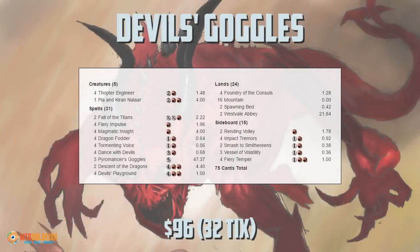Hello everyone, it's Seth, probably better known as Saffron Olive, and it's time for another edition of Budget Magic. This week we got a deck I am super, super excited about. We are playing something very unique, very different, and extremely fun — a deck that is essentially a mono-red token deck for standard that I'm calling Devil's Goggles. 96 bucks in the paper world, 32 ticks on Magic Online.